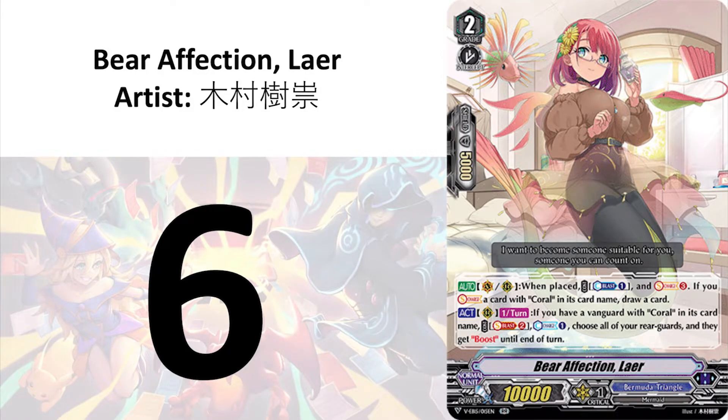At number 6, I have Bare Affection Laher. I am glad that the mermaids in Cardfight Vanguard have proper rooms to live in. I imagine it will be difficult for them if they had to live like mermaids from Disney. It is more comfortable to do certain exercises on an actual bed than roll around on the coarse gravelly sea bed.